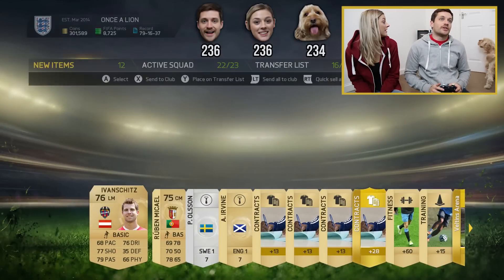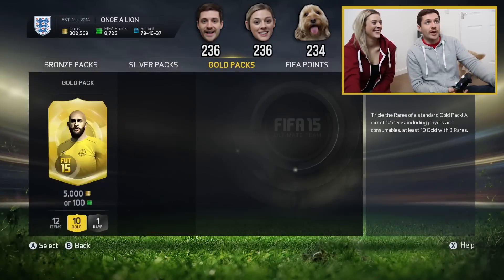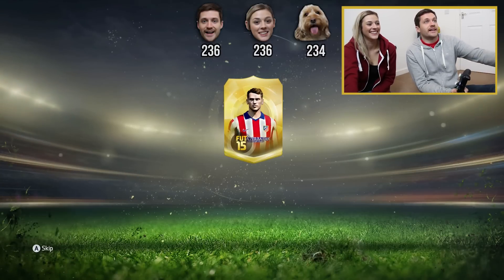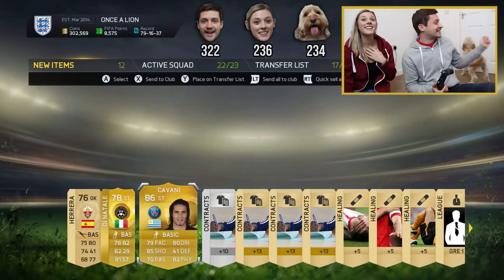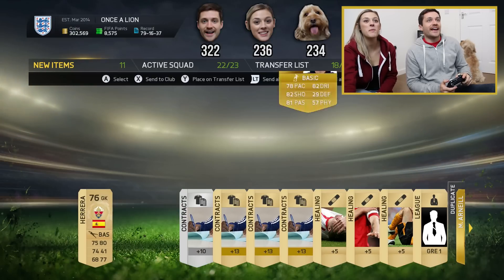Oxlade-Chamberlain is a duplicate because I've already got him in my Once Alliance series. We're going to do five packs each in total because Tiger's proving to be a nuisance to work with. This is my fourth pack, my penultimate pack. Fourth pack — who's it going to be? 86 rating — Cavani! Tiger's not happy about that one. I don't blame him. I think I've probably got the best one.